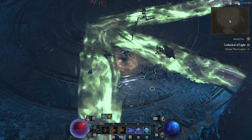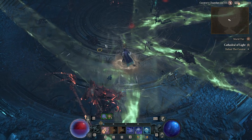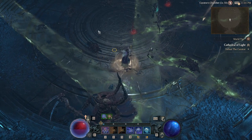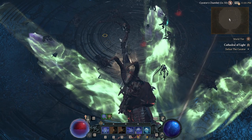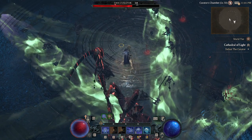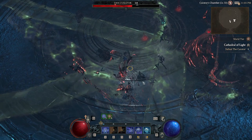Even in stage one he can do this, though it's kind of rare — it gets more common later on. Every now and then he'll disappear, then teleport in and slam the ground, then teleport in from another side and slam the ground, then teleport in from another side and slam the ground. That one attack is literally how you lose this fight.